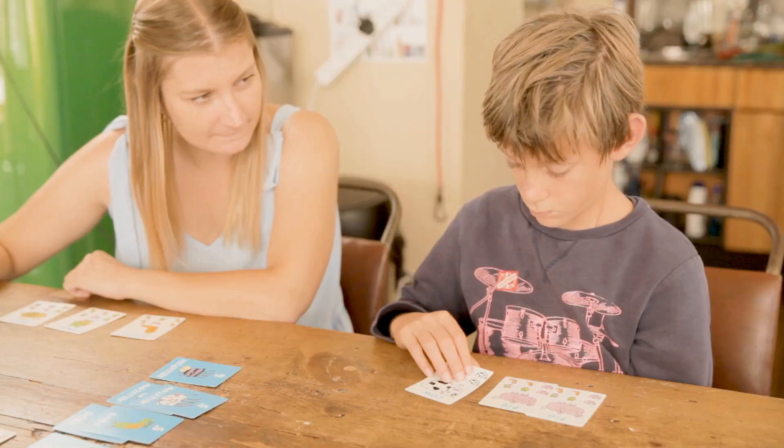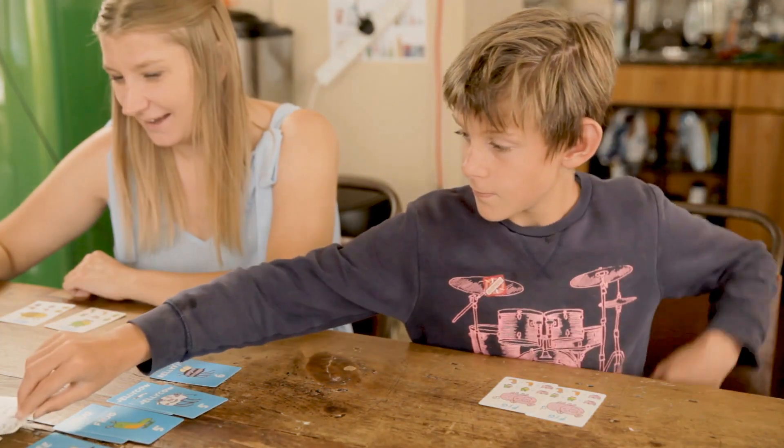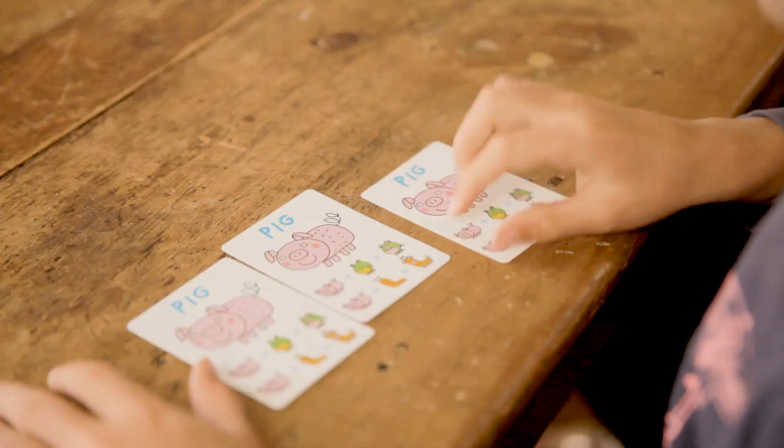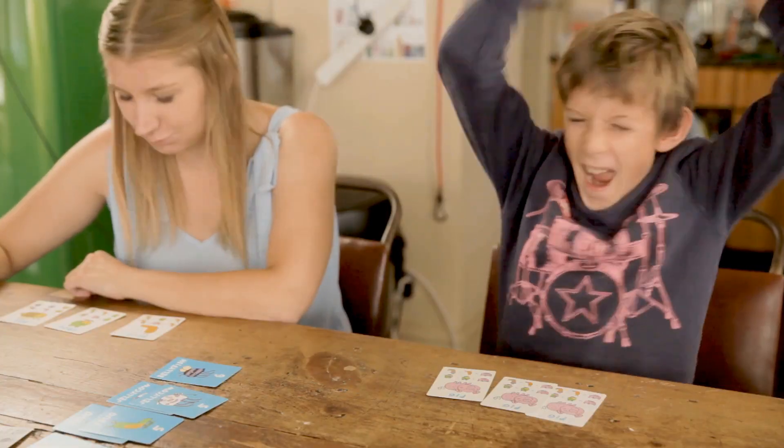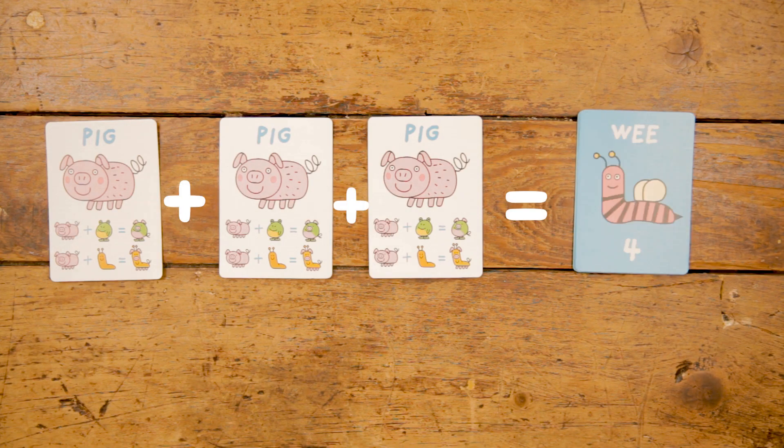If a player has two matching animal cards, they can keep one. Discard the odd one out and draw a new card. Jackpots! Three identical animal cards means this player can collect any model they want on their next turn.